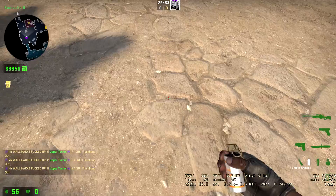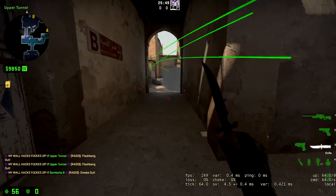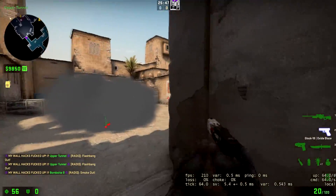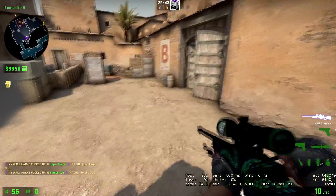Then you're going to push out. Now, four people are going to be pushing. When you're pushing out, make sure you're looking towards site. You can jump up here — there's some angle.